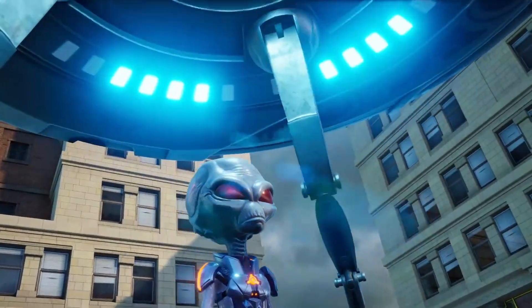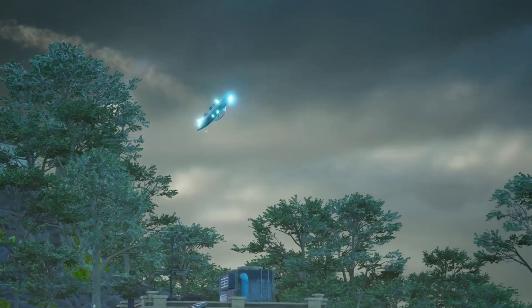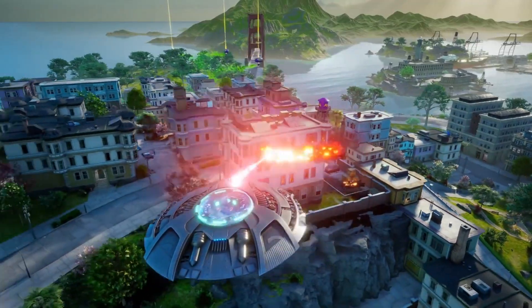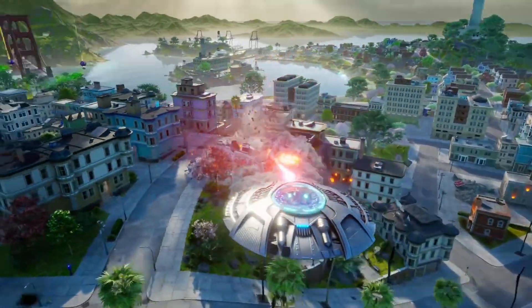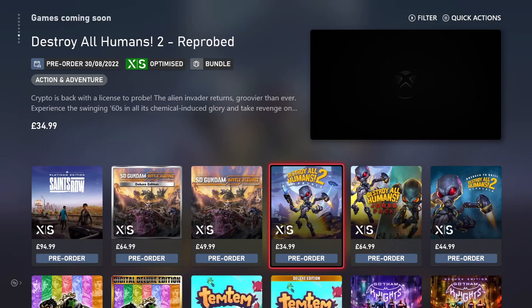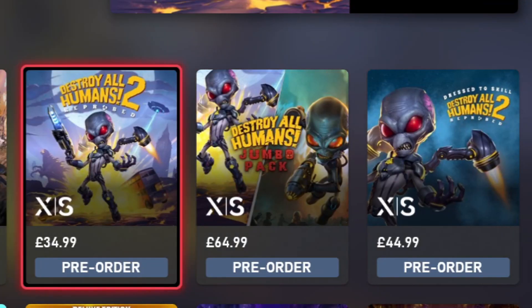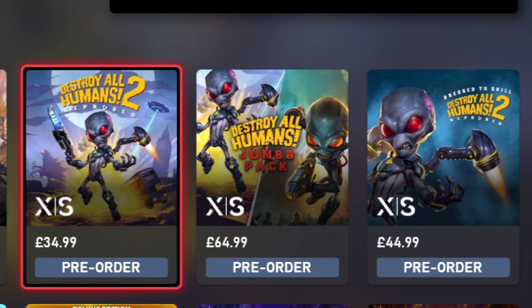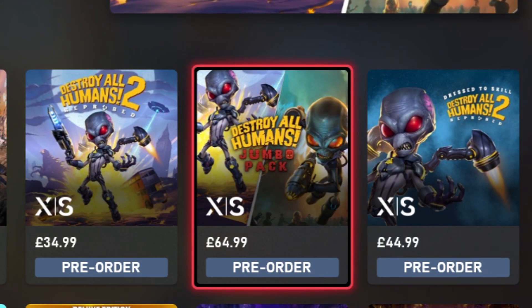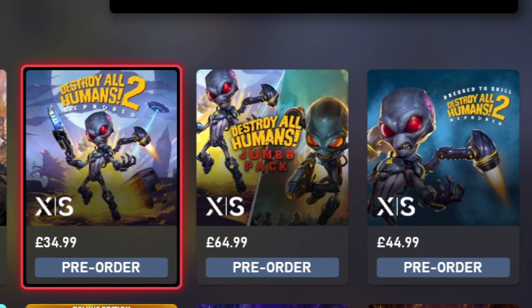Not just have THQ dropped the new trailer, we've now got a bunch of news about the additions coming to the game, and I thought it'd be a lot of fun to check it out today. I'm checking the game out on the Xbox Marketplace, but I'm sure you can find it on other platforms. There are three different editions of this game now available for pre-order. The first one is the standard edition of Destroy All Humans 2 Reprobed, priced at £34.99.